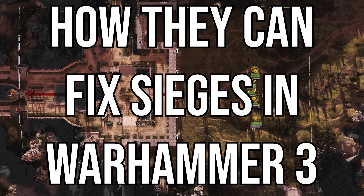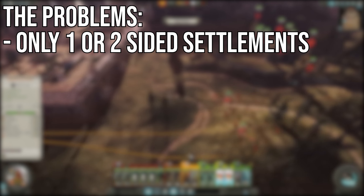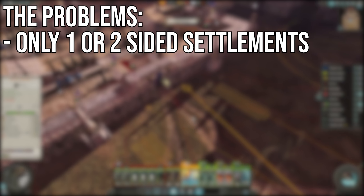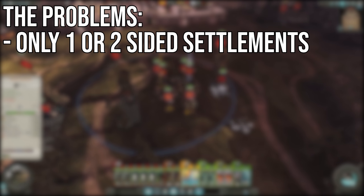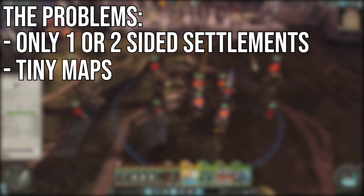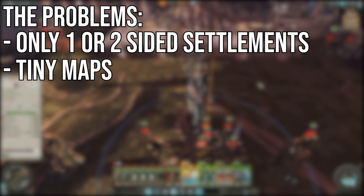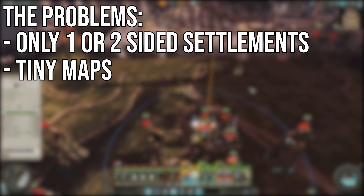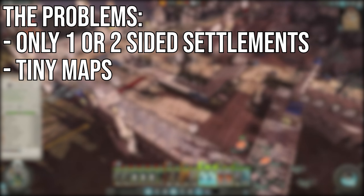Without further ado, let's identify the problems with sieges in Warhammer 2. The first problem is that sieges in the current game only have two avenues of attack, meaning at most they are coming from two directions at once. While this is easier to manage, it's kind of boring and stale — after you've done one siege you've basically done them all. The maps themselves are also tiny, which is a problem in all battles, but siege maps are particularly small even compared to other maps in Warhammer 2.